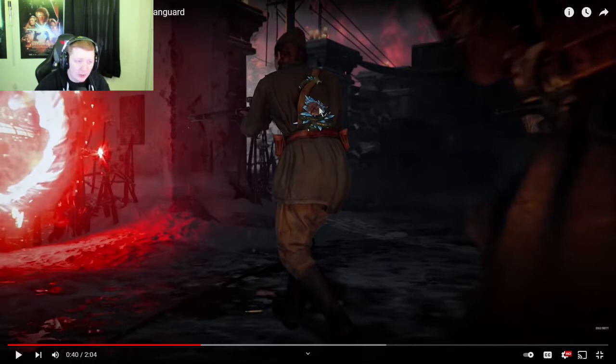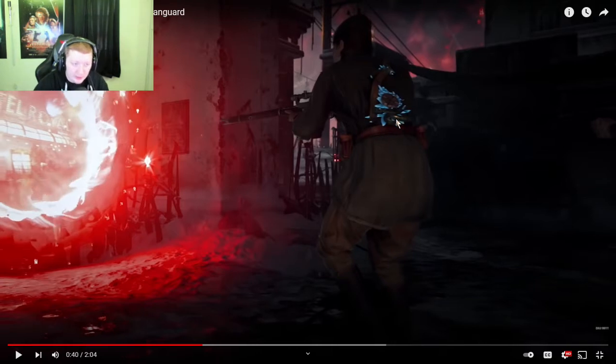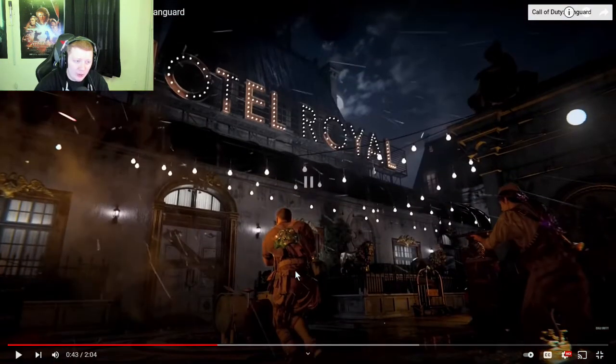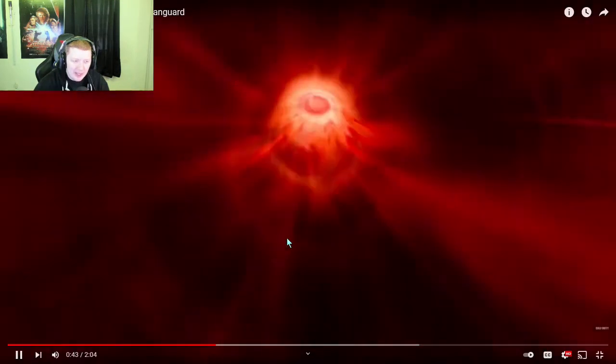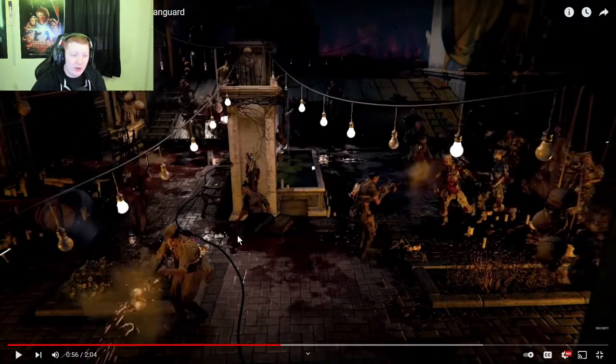Here we get a better look at the frost blast field upgrade to see what it looks like. We'll see more of it later in the trailer. This is also what the teleporting looks like throughout the game — it's the exact same as Cold War, but it's red so it looks more menacing.